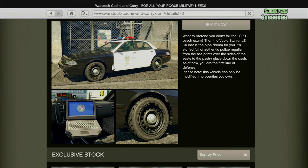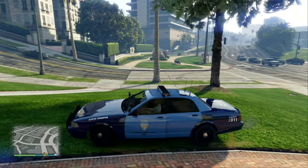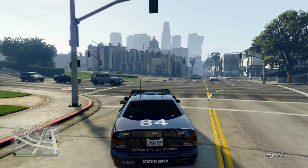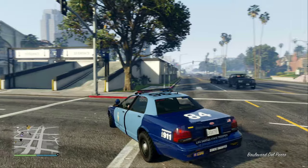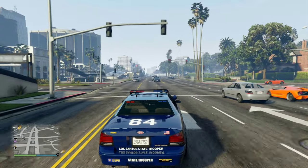You have to scope out Mission Rose Police Station. In the description you'll get a note that says: please note this vehicle can only be modified in properties you own. So you can't go to Los Santos Customs or any place like that — you actually have to go to one of your own properties. That's why we are going to be going over to my agency to customize it.